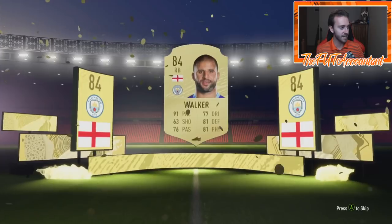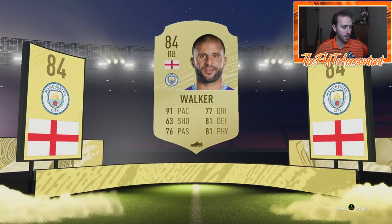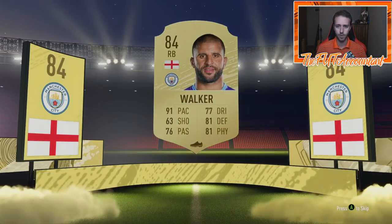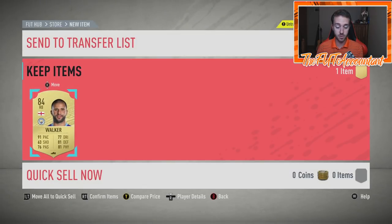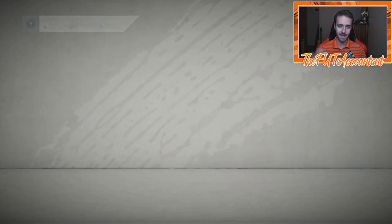Is this Trent Alexander-Arnold? It is not — it's Kyle Walker! Let's go — 84 rated Kyle Walker. That's a solid pull. That's not the type of guy you're going to put in SBC. How much is he going for in the market? 44,000 coins for Kyle Walker's right back card. That is a GG. Of course you could have got this guy from the 81 to 87 as well, but two packs into the 82 plus and we're getting ourselves 44,000 coins worth of a card.